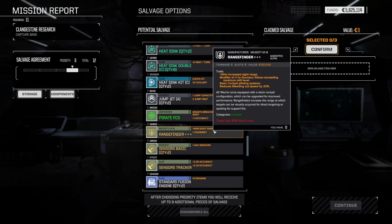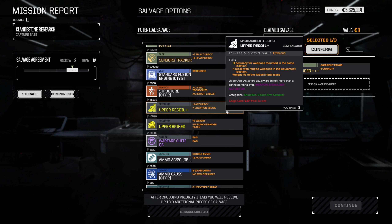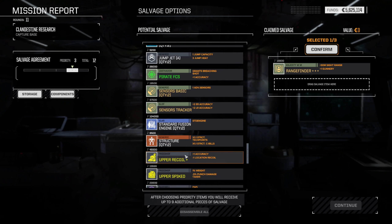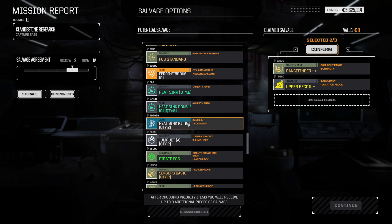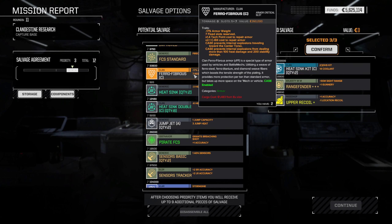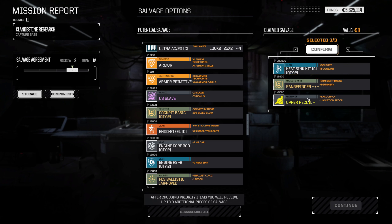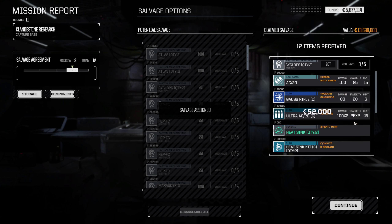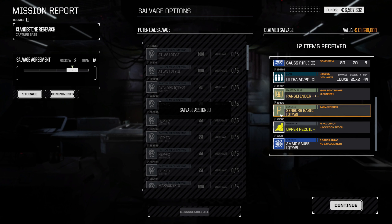The Rangefinder Plus Plus Plus is coming with us. Upper recoil — thinking that might be coming with us as well. The two double heat sink kits, we'll select those to sell. Confirm. We got the Clan Gauss rifle anyway, so that's nice. Hellstorm artillery — I don't really care. Ultra AC20 Clan, we'll keep that. Two heatsinks — those guys we will sell for 909 thousand. Basic sensors, we'll sell.